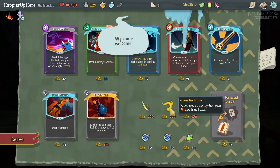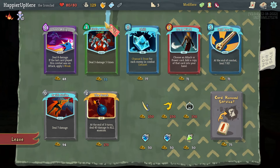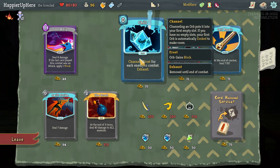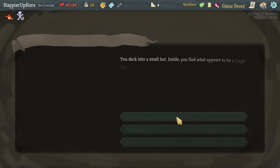I can't afford any of the relics. Riddle with Holes with the extra strength is pretty good, let's take that. I can afford one more card — that should be the Chill, to give me at least a Frost Orb early. Especially if I can get it upgraded, it would give me an early Frost Orb which might be useful.